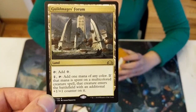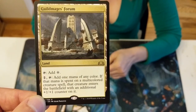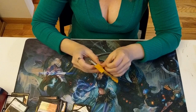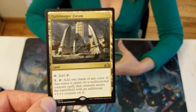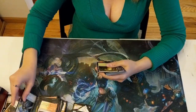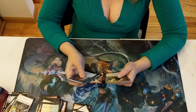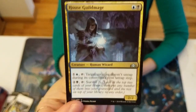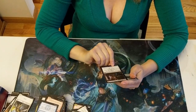That'd be a hell of a lot better if you didn't have to pay one to get that one mana of any color. And another Guildgate. House Guild Mage — that's actually one of the best uncommons, in my opinion.